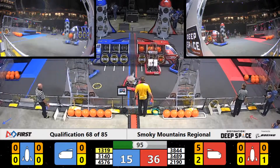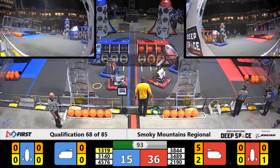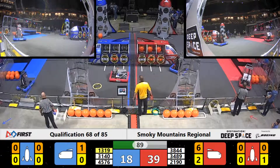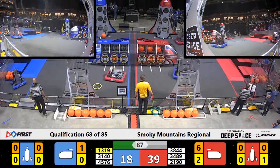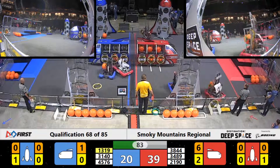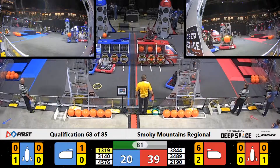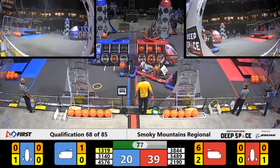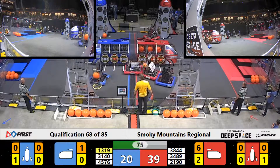Red Nation looking to get in the way of the Red Alliance as Category 5 delivers its 6 pieces of cargo to the cargo ship. 21-90 making its way over with a hatch panel, as 31-40 tries to line up at the cargo ship.